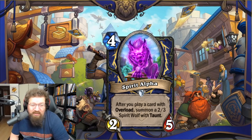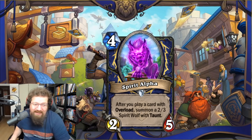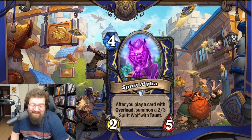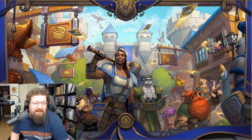We have Spirit Alpha — four-mana 2/5 — after you play a card with overload, summon a 2/3 Spirit Wolf with taunt. You've seen these kinds of cards before. It's good but expensive, and with everything else Shaman has you don't want to play this when there's other broken stuff to do. Two in Standard and two in Wild — not quite good enough.